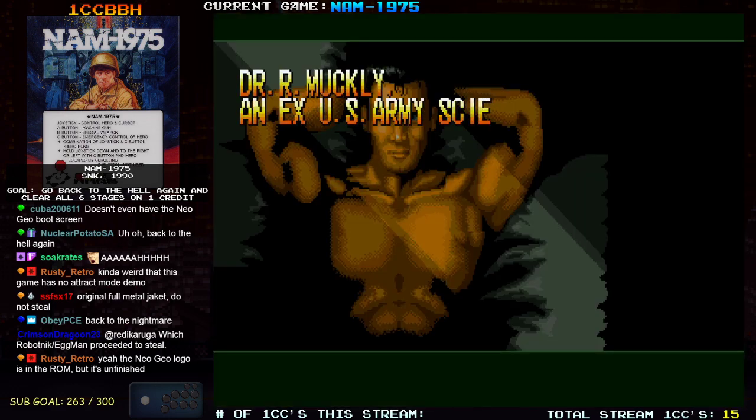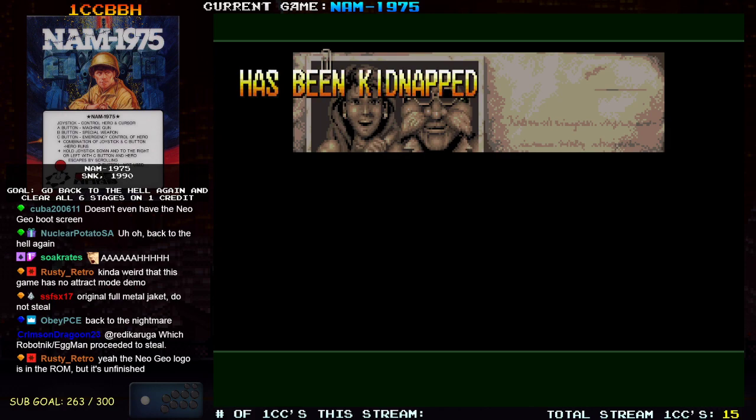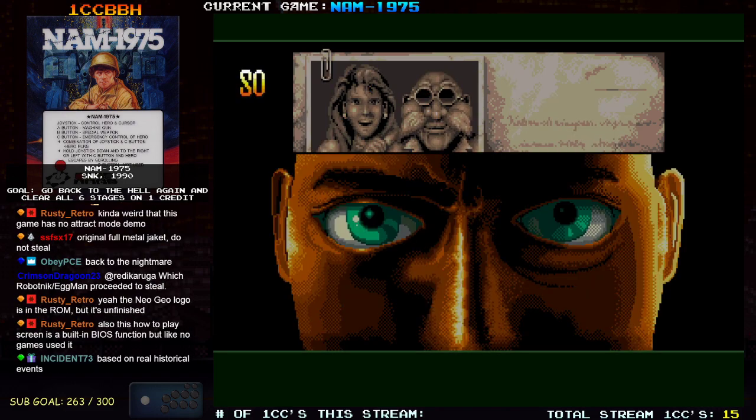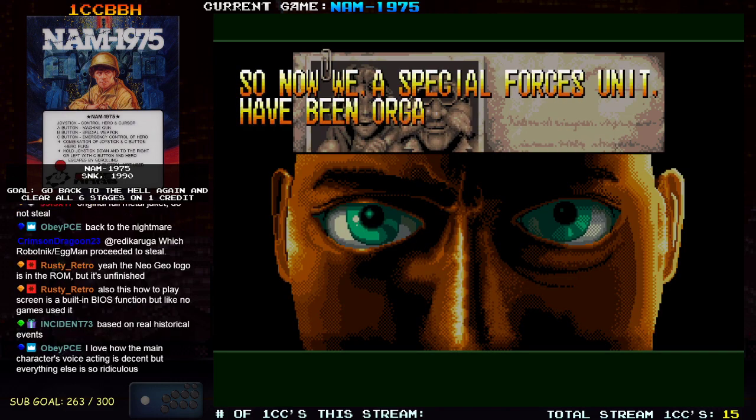Dr. Muckley, an ex-U.S. Army scientist, has been kidnapped by possible Northside terrorists and taken to Nob's Backwoods. So now we, a special force unit, have been organized to rescue.